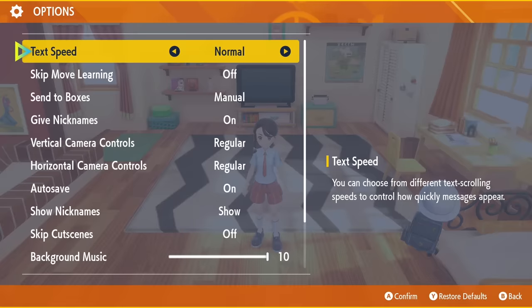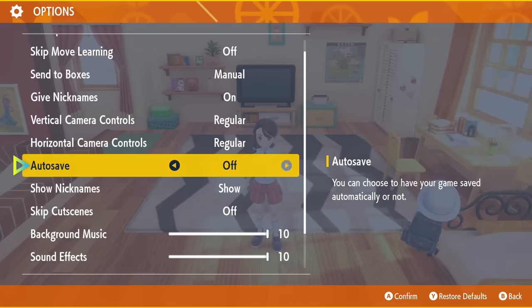First and foremost, before leaving your bedroom, open up the menu and set text speed to fast and turn off autosave.